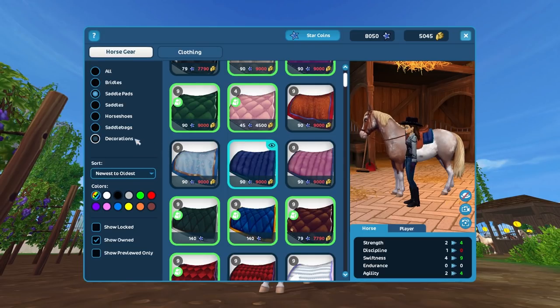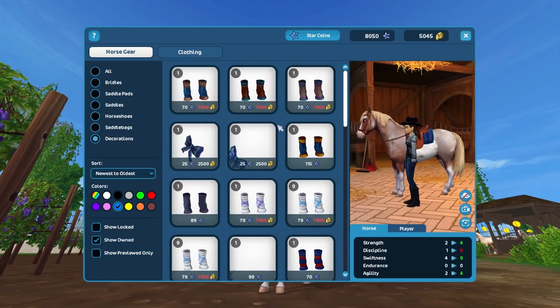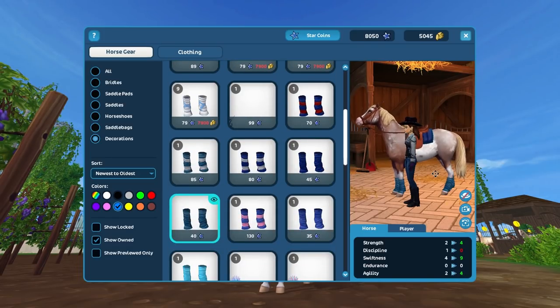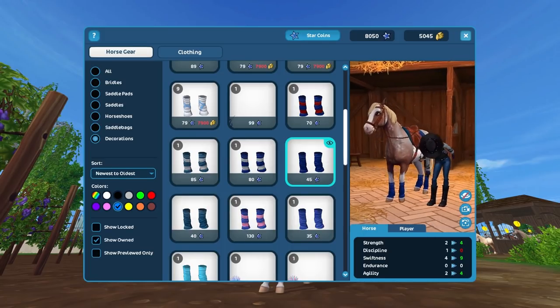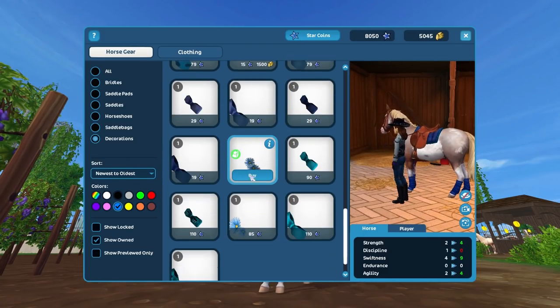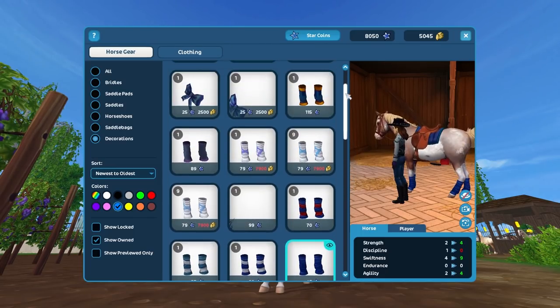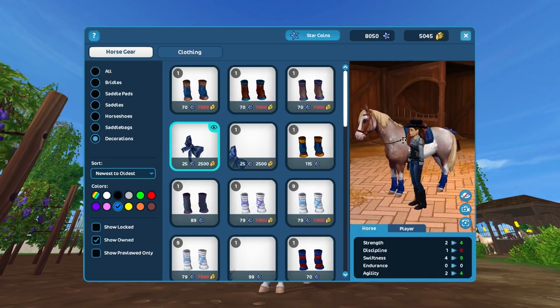I can filter by blue and then take some decorations. Let's take a pair of leg wraps — yeah, that's nice. And I would like to have some sort of bow or maybe a flower or something. Let's take that one. And then let's go for clothing.